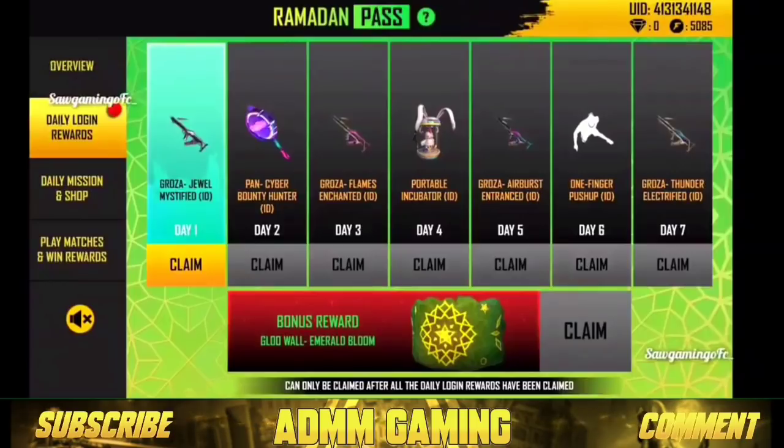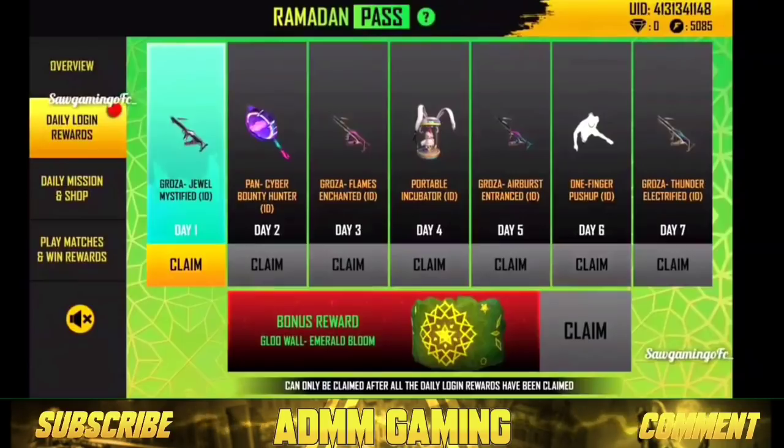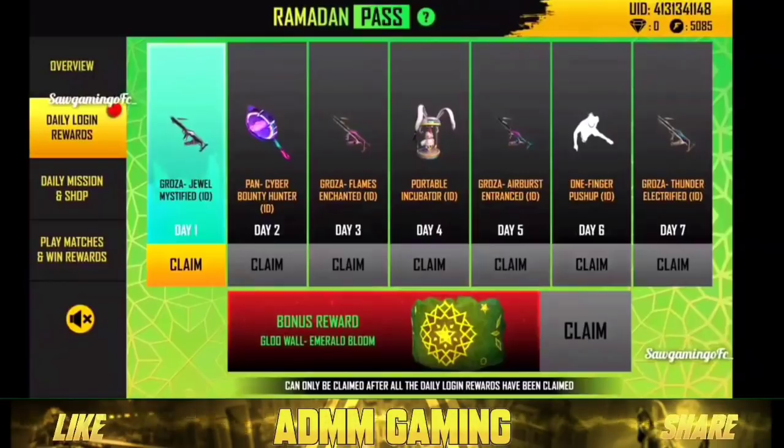If you have a daily log entry, you will get a gross skin, a bag, a gross skin, an emote, and a gross skin. Just make sure that you log in daily.